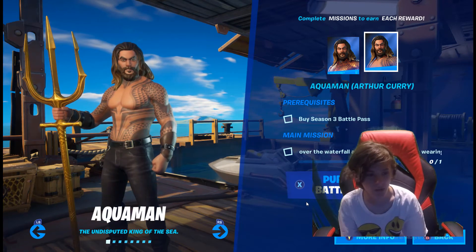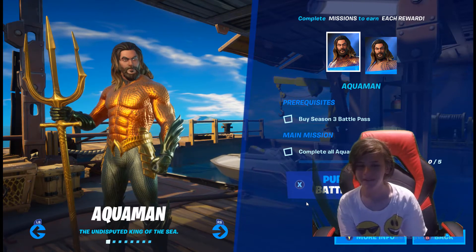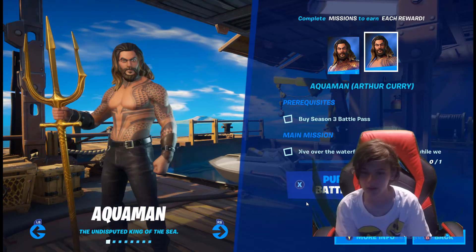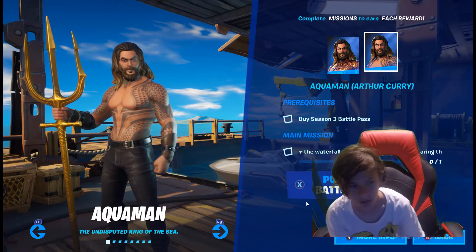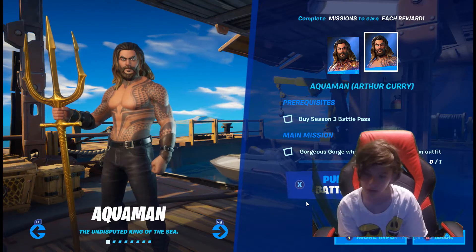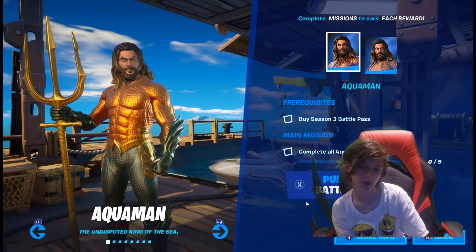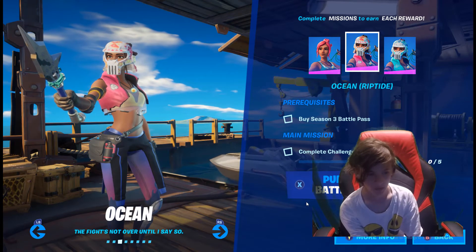There he is - new outfits and styles unlocked. Complete Aquaman challenges. So if you want this dude you gotta have the season three battle pass. Free Aquaman right here - all complete. You just have to complete it. The comic book version first, and then the real version. Dive over the waterfall at Borja's Gorge while wearing the Aquaman outfit. So you get the covered version first and then the no-shirt version.